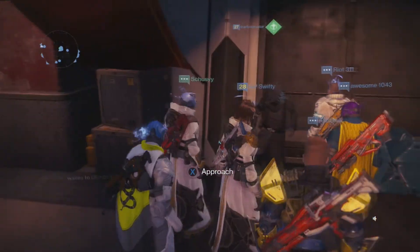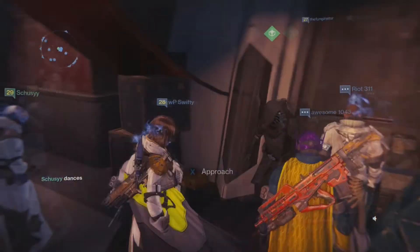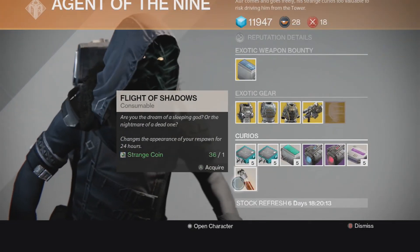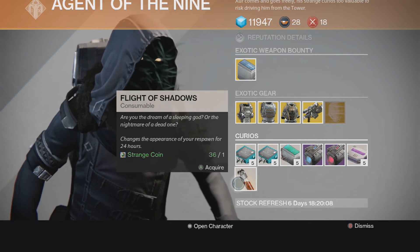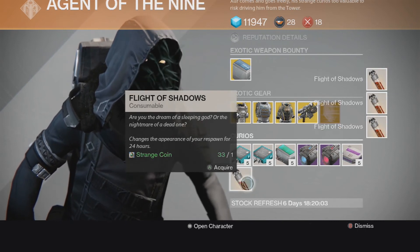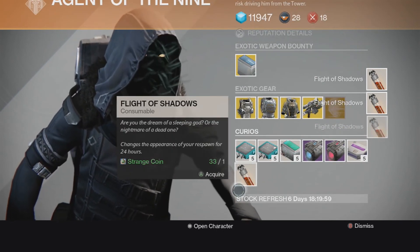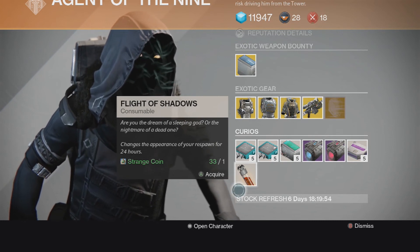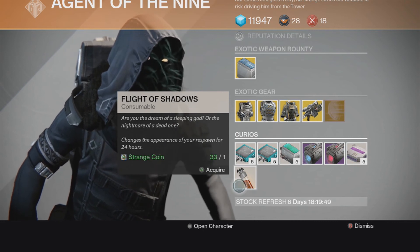If you come over here to Zerr, I'm going to be able to pick up the Flight of Shadows. I'm not going to spoil it for you guys, but I'm going to pick up three of them since I've got some extra Strange Coins and I'm not buying anything else today. So be sure to check it out and see what it does — it's a little Easter egg, maybe. Make sure you have the jack-o-lite enabled so you can pick up your Flight of Shadows as well.